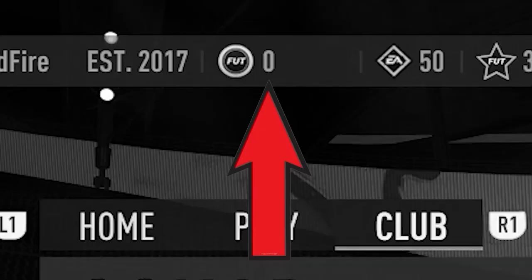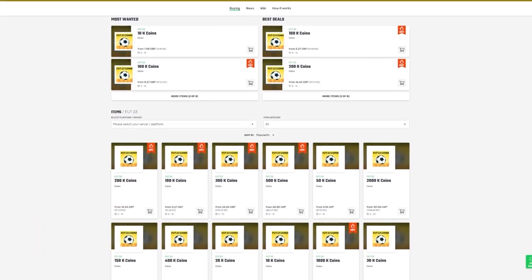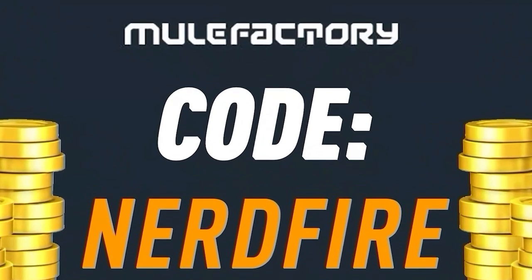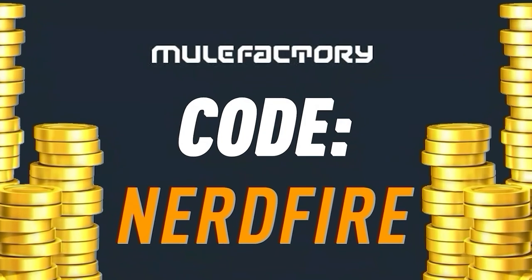Have you guys got a terrible team, no coins, and you want to buy some of the brand new players from the Team of the Year promo? Look no further than MuleFactory.com. Go over there to get the cheapest, most safe, reliable coins and use the code NERDFIRE at the checkout for 5% off your order. Link is in the description down below.